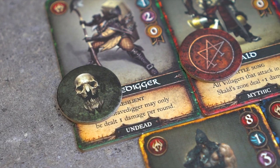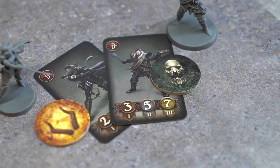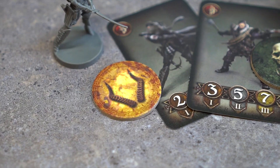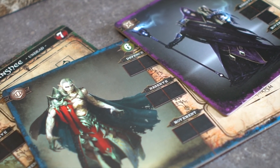Each town hero has a type, indicated on their token, which means they deal 1 additional damage to that specific monster type. Hunters are randomly assigned a type when they spawn, so they will also score 1 additional damage against that monster type. In the next video, we'll be going over the monster phase, and after that, the villager phase. Thanks for watching.